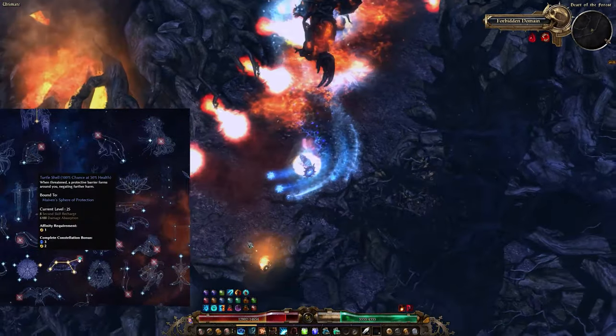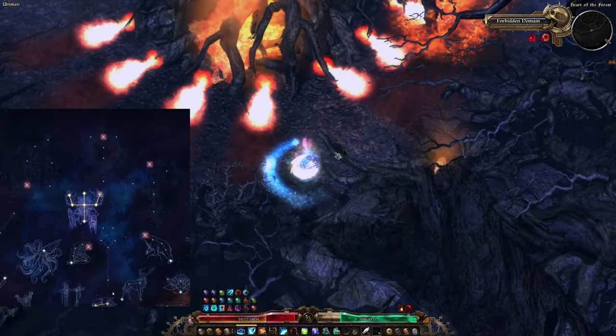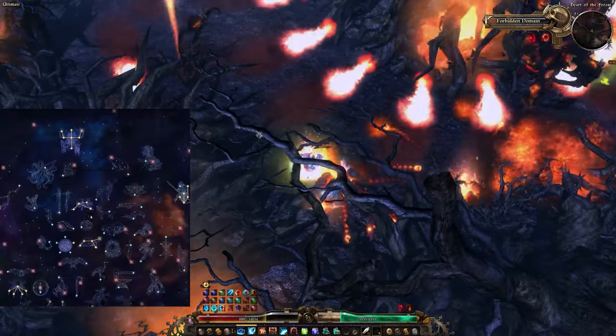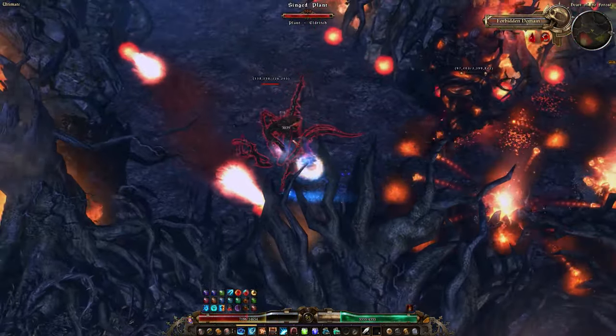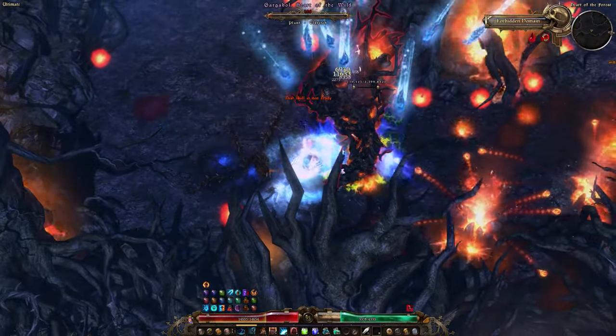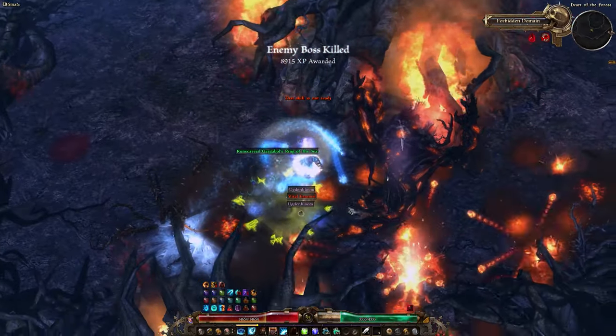Main attributes are Spirit and Physique, with the larger half invested into Physique. The core set is Iskandra's set, but with a shield instead of an offhand, with Tyrion's Reprisal being the best option here. The recommended movement skill is the Glyph of a Winter Fox.